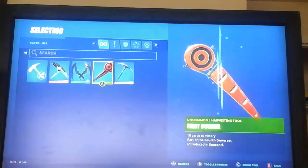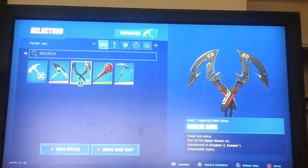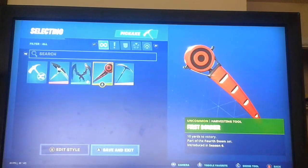Then over here we have my pickaxes. I only have like four. We have the Resonator from the Eons set, the Angler Axes from Chapter 2 Season 1, and then the First Downer from Season 6, part of the Fourth Down set.